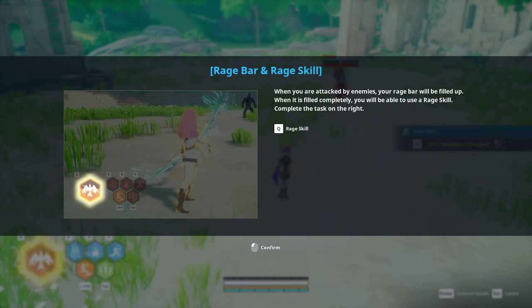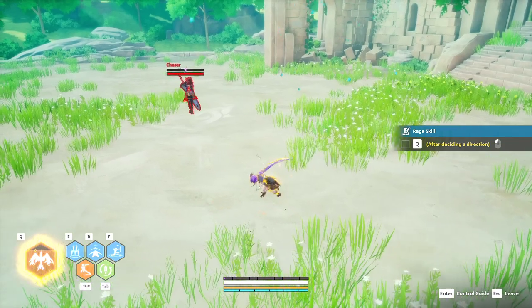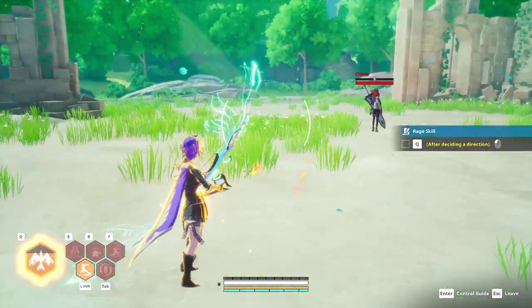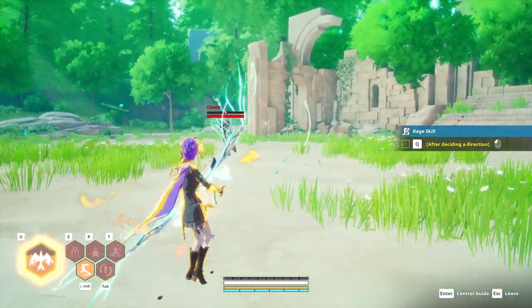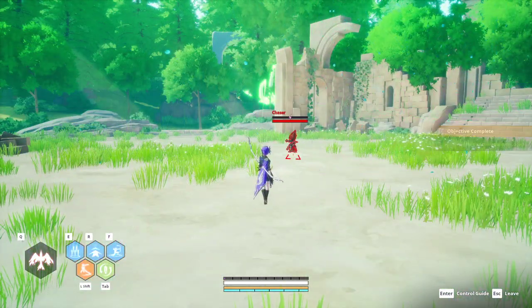We have the rage bar and rage skill. This is where they should introduce rage break, but they don't. The tutorial shows the bow rage skill: hit Q to go into the stance and aim in any direction, then hit left click to fire off the ultimate — it activates the animation and shoots the bird forward. And that's pretty much where the tutorial counts as complete.